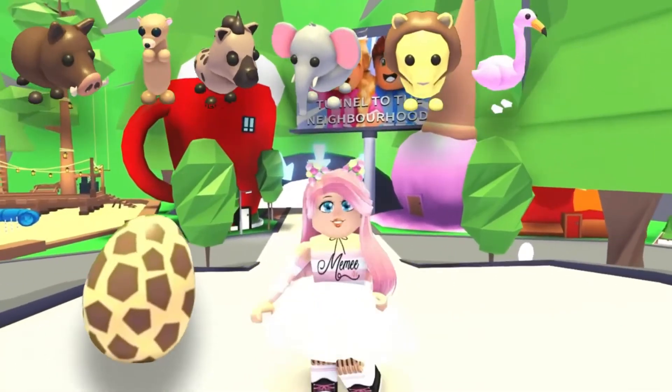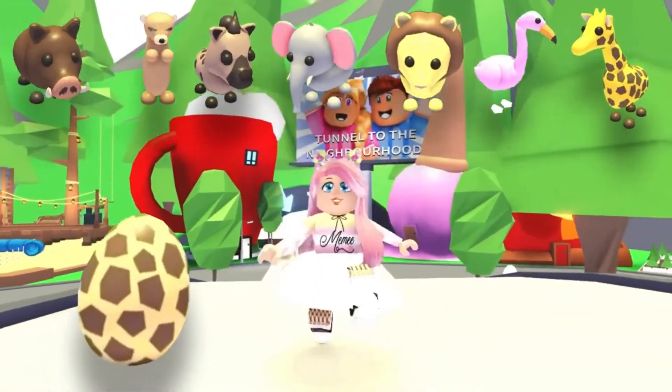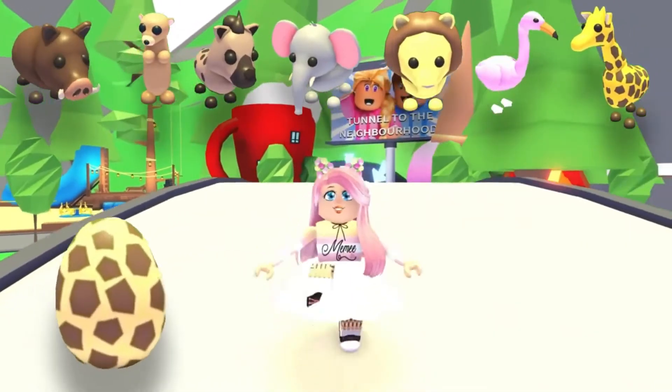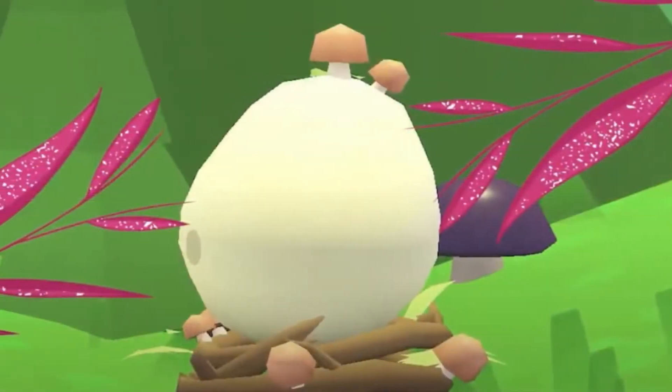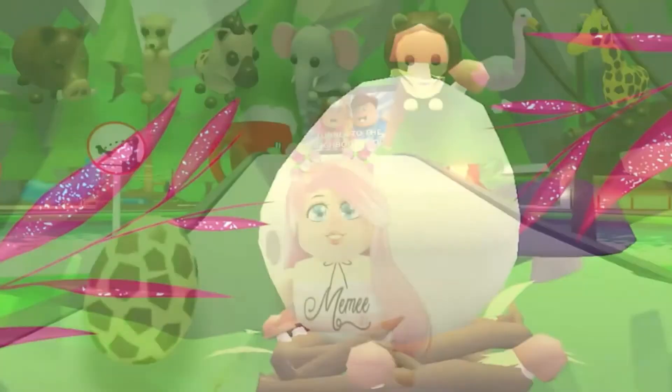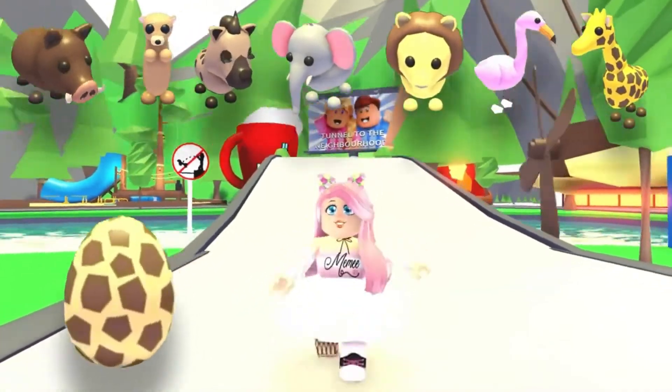Aussie egg, Farm egg, Woodland egg. These eggs will hatch pets that match the theme. For example, you can get the red cardinal from the woodland egg. This pet cannot be obtained from any other type of egg, making them quite unique.